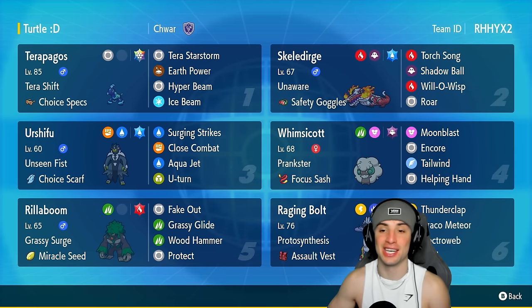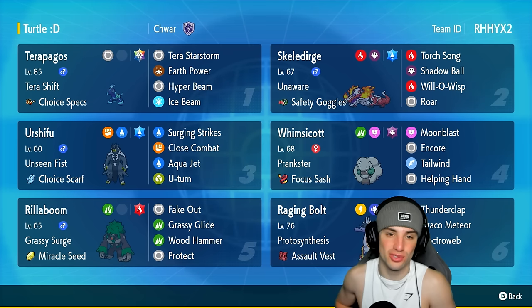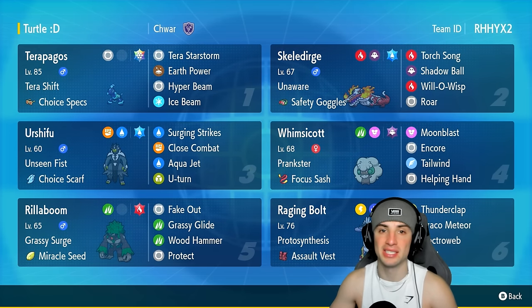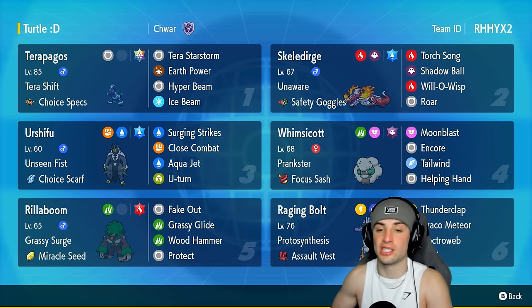This team features Terapagos, a very strong restricted Pokémon. Terapagos is holding the Choice Specs alongside Terror Shift — it has the Stellar Tera type with Terra Starstorm, Earth Power, Hyper Beam, and Ice. A lot of Terapagos run Calm Mind to boost, but here we got Choice Specs, which is going to make this thing do a ridiculous amount of damage, especially with Hyper Beam — a high base power move that also gets a STAB boost. This thing is gonna hit like an absolute truck.